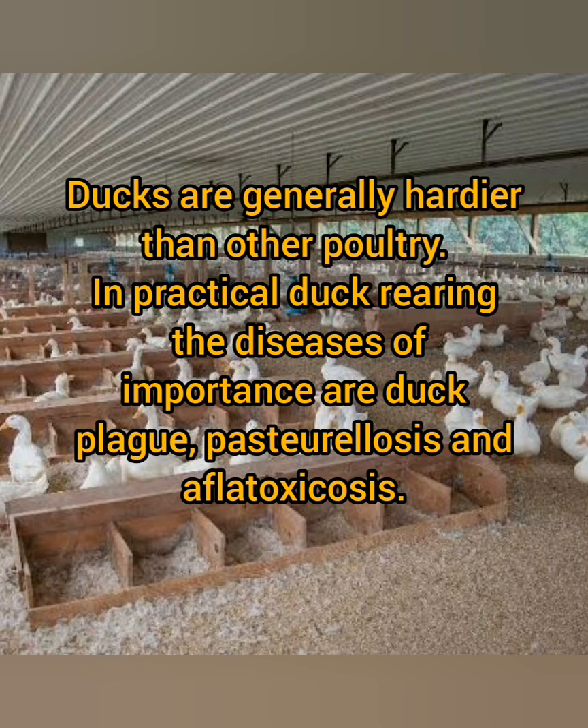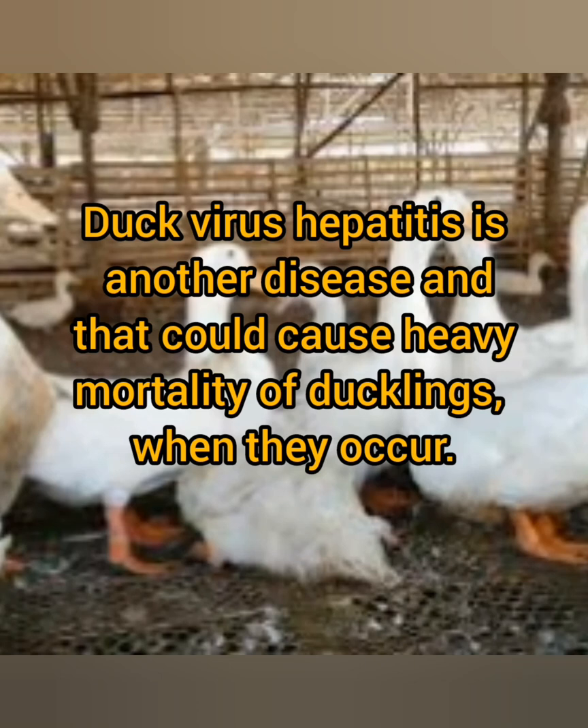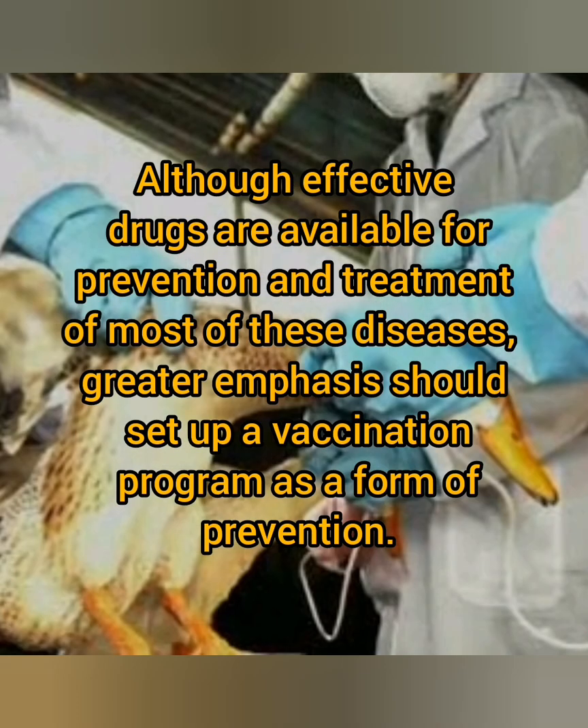In practical duck rearing, the diseases of importance are duck plague, pasteurellosis, and aflatoxicosis. The only method of prevention of aflatoxicosis is to eliminate the use of feed or feed ingredients having fungal or mold growth. Effective vaccines against duck plague are now available. Duck virus hepatitis is another disease that can cause heavy mortality of ducklings. Although effective drugs are available for prevention and treatment of most of these diseases, greater emphasis should be placed on setting up a vaccination program as a form of prevention.